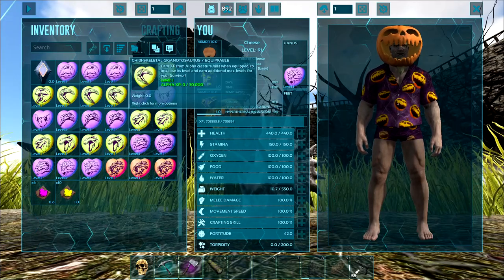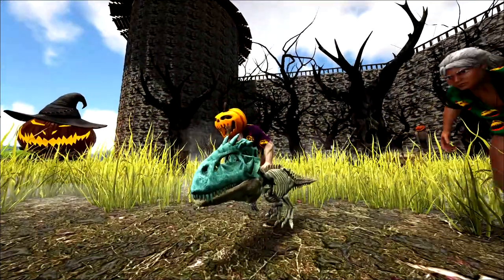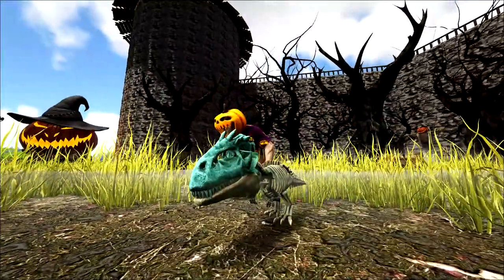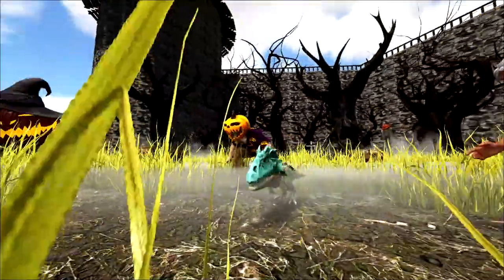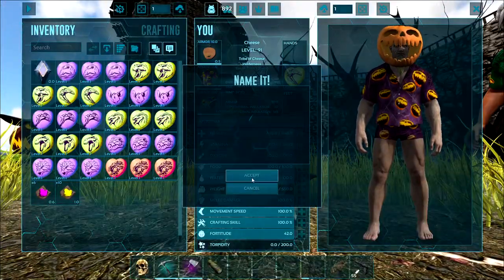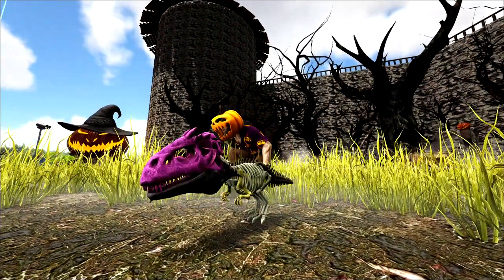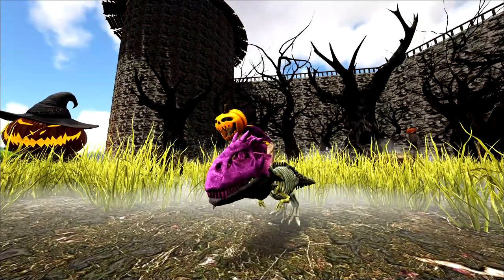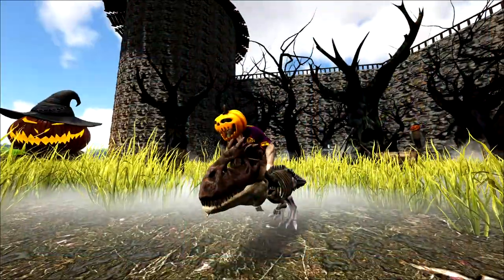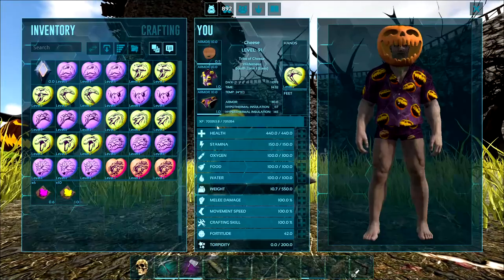We're gonna save wyverns for last. Let's go giga. Wow — that's a nice one, a bright cyan colored giga. He's pretty big, actually — way bigger than the other ones. Getting super lucky with the gigas — magenta, crazy magenta colored head, very awesome looking actually. And then that one's just kind of regular — brown and light tan and white. Not amazing.